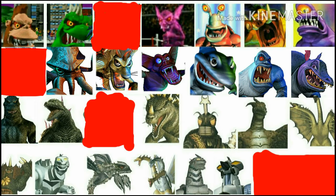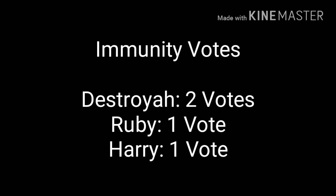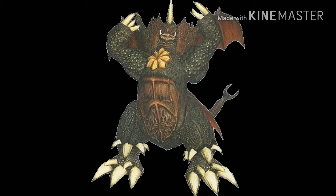Destroyer has two votes, Ruby and Harry has one vote. So the winner of the immunity with the most votes goes to Destroyer.